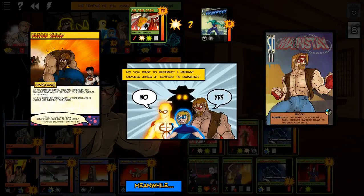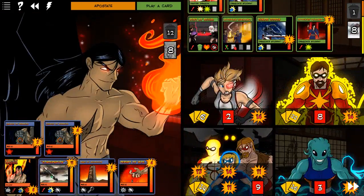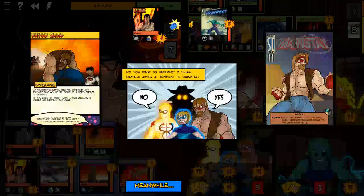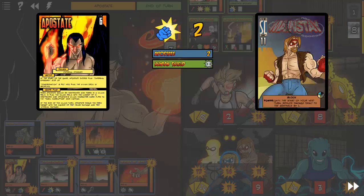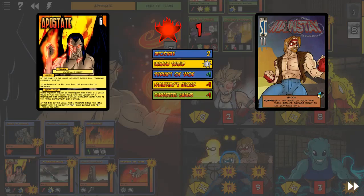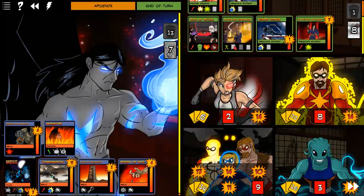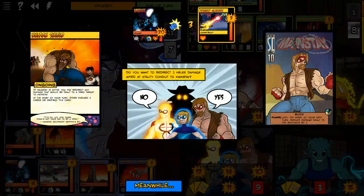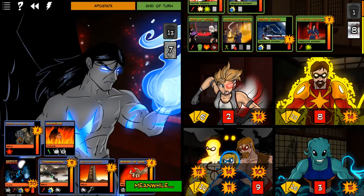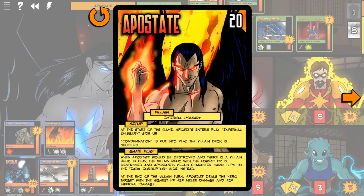Because Plague Rat is one of those villains — it's a damage race. And this turns that race into a thing that isn't racing. It solves a lot of the problems that you would have with a high damage villain. Just gonna redirect everything — we have a Human Shield here. Redirect it to Mainstay — yes. Redirect it to Mainstay — yes. Redirect it all to Mainstay! He flips, and that destroyed one of his Gauntlets — the one with the lowest HP.